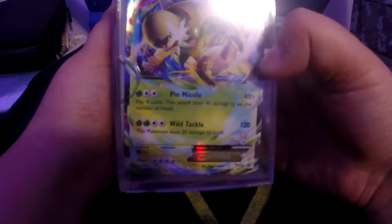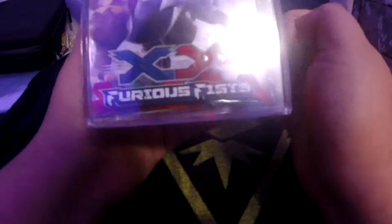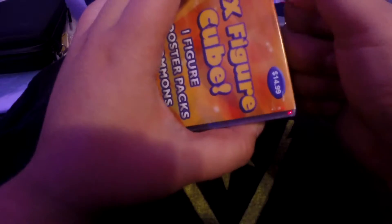So let's go. There's the EX - the Chesnaught - and then I think if I remember right, this is the Mega Mewtwo Y, if I remember right. And then the booster pack is Furious Fist, and we're gonna open it up and see what we got today.